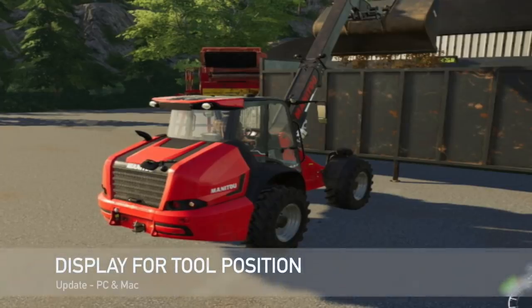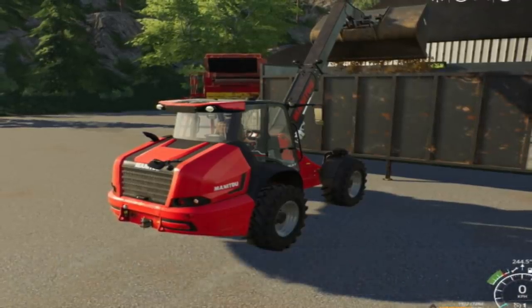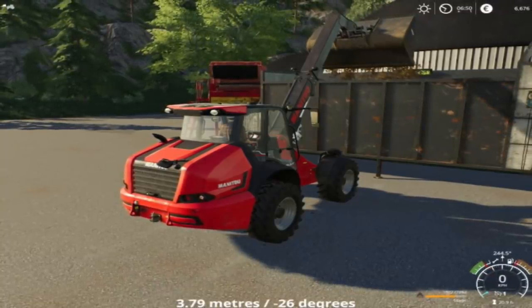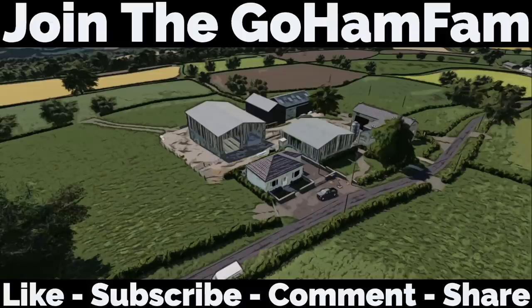Lastly, an update to the Display for Tool Position, changelog 1.0.2 — script is newly added to all attachments, also in mods without standard specializations such as a forklift. Well guys, that is going to be it for today. I hope you've enjoyed. If you did, make sure you drop a like on the video, get subscribed to the channel if you're new and join the Go Ham Fam. Make sure you turn your notification bells on so you never miss daily Farming Simulator videos. I hope you have a great day — we will see you later. Peace.